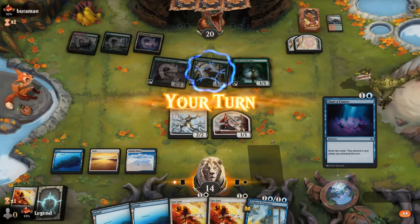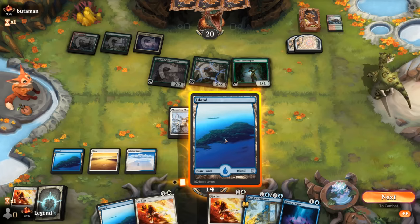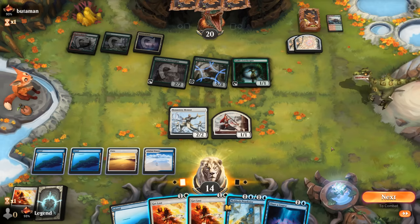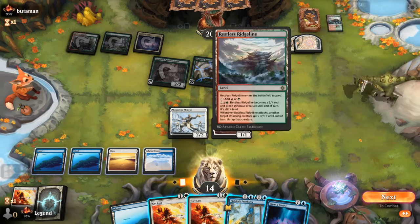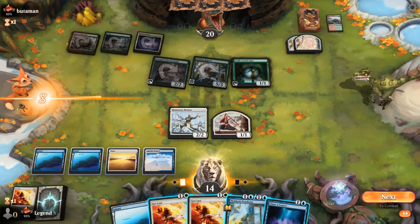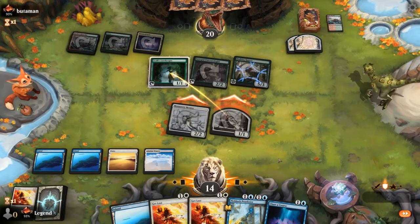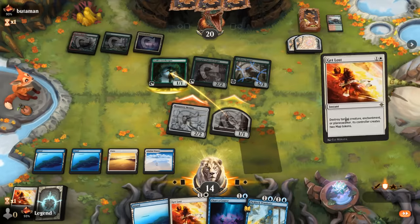The opponent activates the Ridge Line — that one we don't mind. We cast Get Lost to destroy something before it can grow a dino if it attacks. The opponent can now potentially explore; we take the hit. A Lorekeeper is next — Charter Course is nice. We can maybe attack first and then cast it, then use Prankster to enable prowess. Alternatively, Get Lost on the Raptor, paying the ward, but that uses our whole turn. Given the opponent activated the Ridge Line, they may not have many expensive cards in hand.